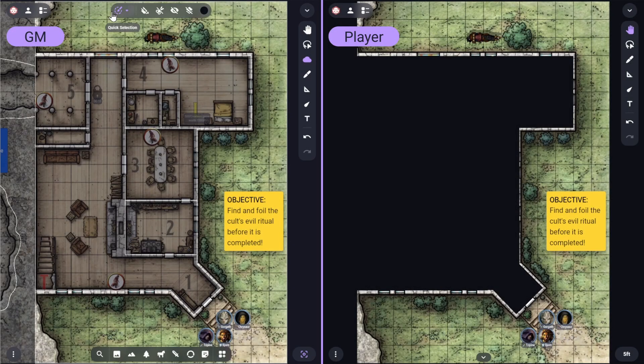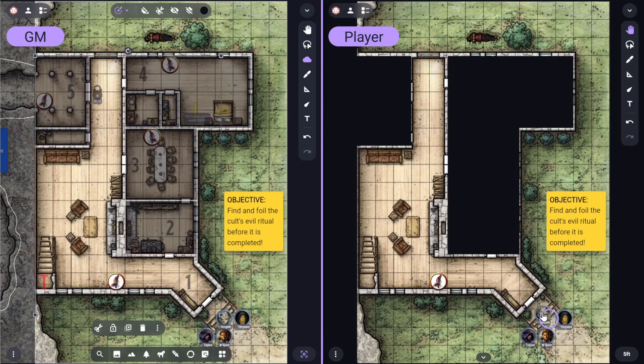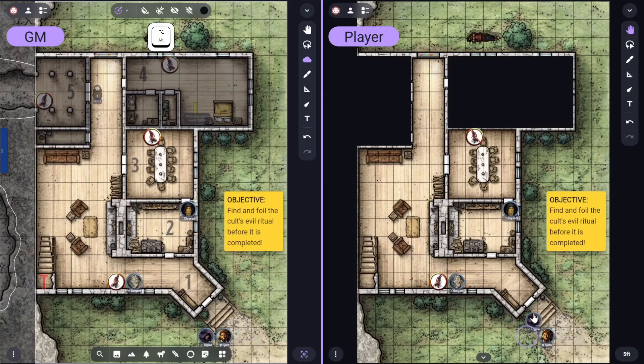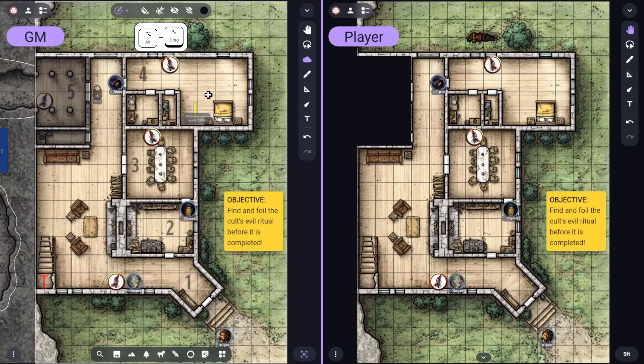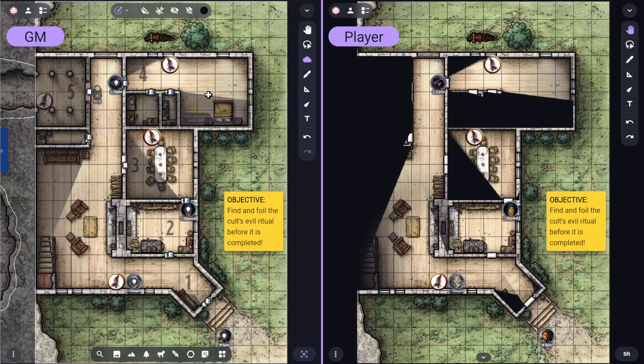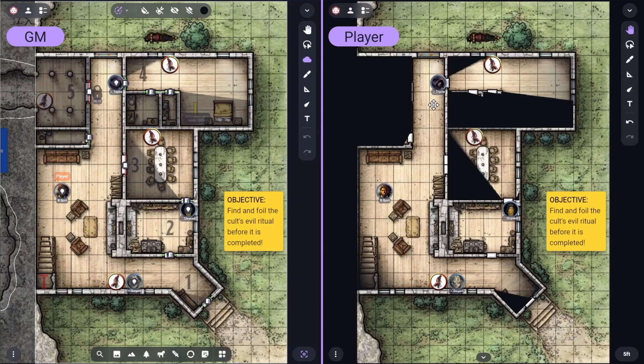If you leave the quick selection mode enabled, running the scene is as simple as clicking on a fog shape and cutting it when your players enter that area. Alternatively, you can hold the ALT key and click on a fog shape to toggle it between its uncut and cut states. And if you need to clear multiple areas together, you can ALT click drag across all of them. Additionally, the Dynamic Fog extension can reuse all of these static fog shapes to provide real-time lighting. See the Dynamic Fog tutorial for more information.